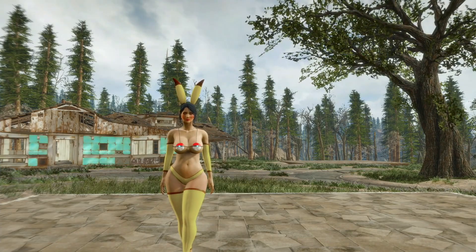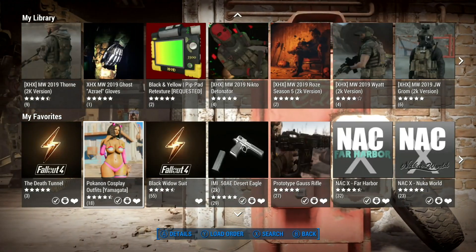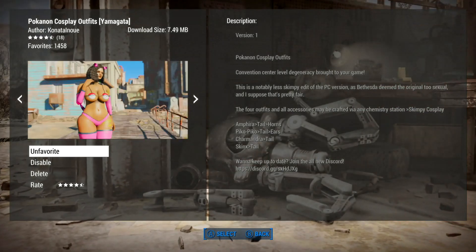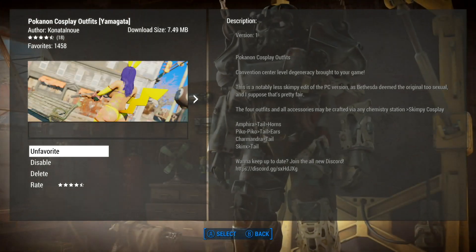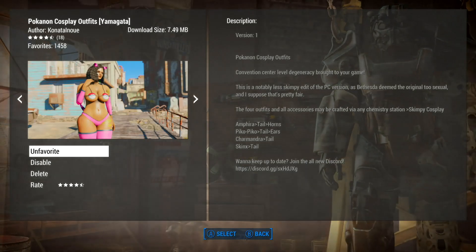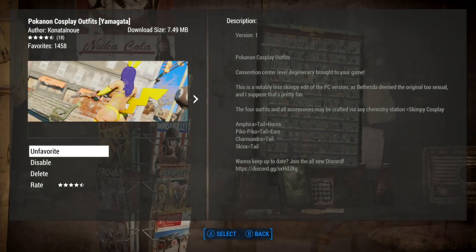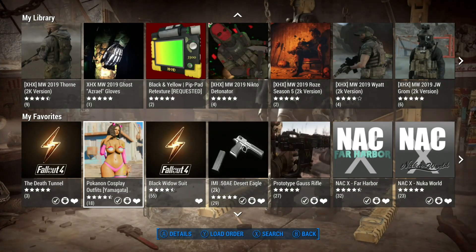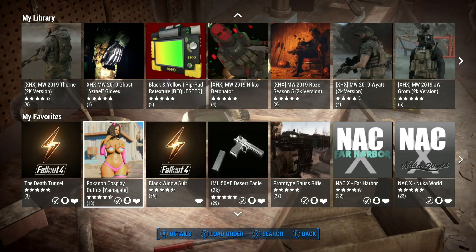Anyway, let me show you the mod. So this has been the Poconon cosplay outfits — the Yamagata version, which is the thicker version. You can get the thinner version; Kanaidonu always does two versions. This is about seven and a half megabytes, so it's not very big. The costumes are just that — they're costumes. They're really not very useful as armor or anything like that. But who cares? I'm sure this is just for fun, just to be silly. So there you have it — if you want to play as a skimpy Pokémon-type girl, I guess you can do that. Thanks for watching. Hope you have a wonderful day, and I will catch you later.